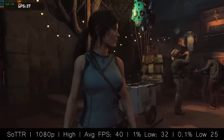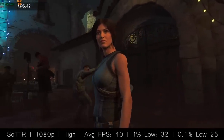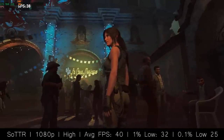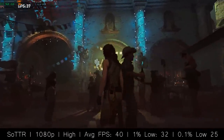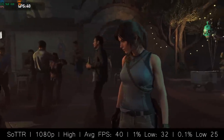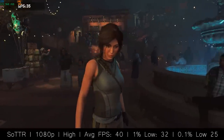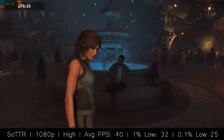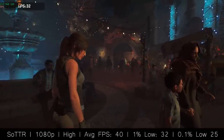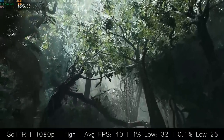Finally, Shadow of the Tomb Raider — probably the newest title today — ran at 40 frames per second at high settings. To summarise this card's performance in 2019 in one sentence: the 960 will handle most games at high settings with at least 30 FPS. If you're looking for decent full HD gaming at a reasonable price, the 960 is one of the better options out there — sort of like the 750 Ti in that it's widely available on the used market and still produces favourable frame rates.